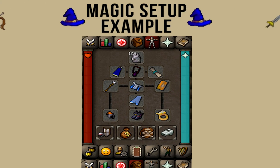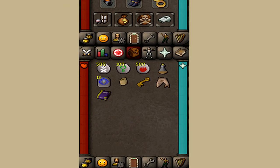For the magic setup, I'm bringing my best magic gear with an anti-dragonfire shield. In the inventory, I'm bringing runes to cast the highest level spell I can, some nature and fire runes for low or high alchemy, one dose of stamina potion, some Falador teleports, a herb sac, a dusty key, a shark to heal some hit points, and a shield switch for when I'm safe spotting the blue dragons.